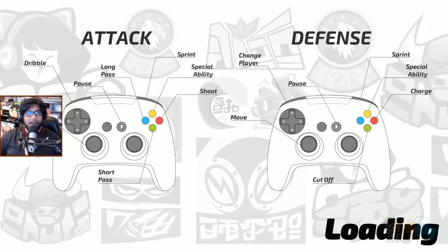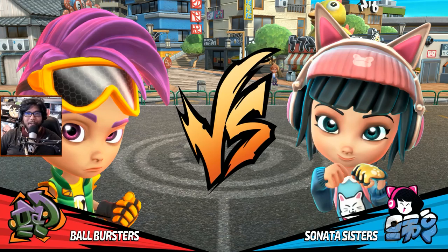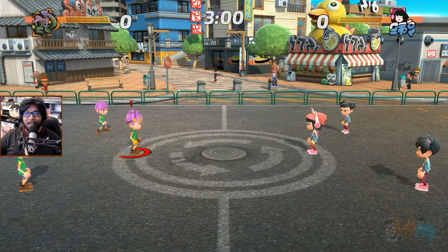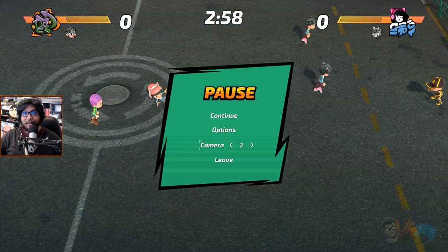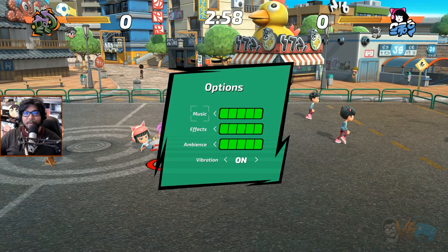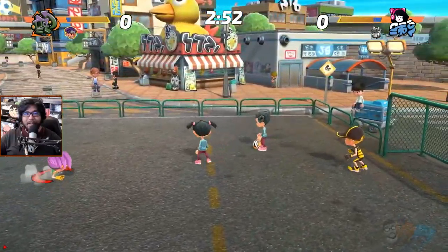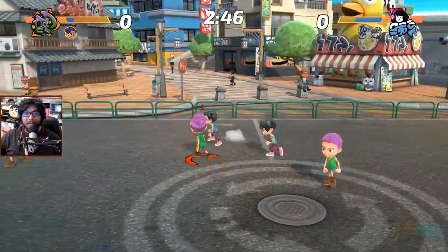Okay: map pass, short pass, dribble, long pass, sprint, ability, shoot. Ball Bursters — let's do it. Nice versus symbol. Three minutes, it's the kickoff. Let me look at the controls again — dynamic camera. I can't look at them mid-game so we're just gonna have to go for it. X is a straight kick. Looks like without the ball it's a slide tackle.